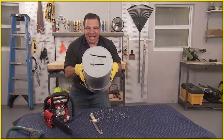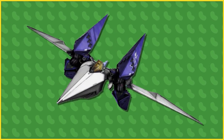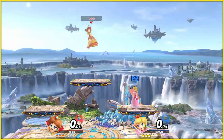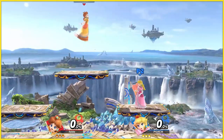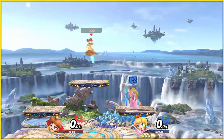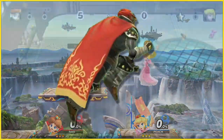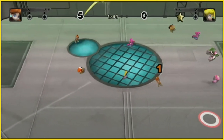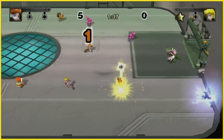Not much would change with Daisy's grabs and throws, except that she'd do all of the pummeling herself rather than having a toad do all the work like Peach does. Her aerials could stay relatively similar to how they are currently, just a bit more powerful. Rather than using her crown for a forward air, I think it would be more in character for Daisy to just straight-up punch the opponent like Ganondorf does. And instead of doing multiple kicks for a down air, I think it would be fitting for Daisy to do one big stomp — like Ganondorf does. Just give her the Ganondorf up air as well; it's almost like an overhead kick which suits her anyway. I swear I didn't mean to turn Daisy into Ganondorf.